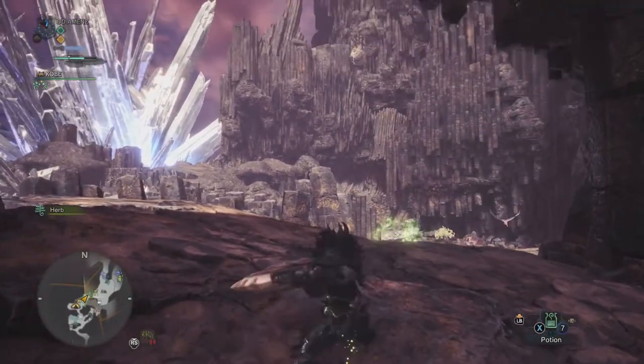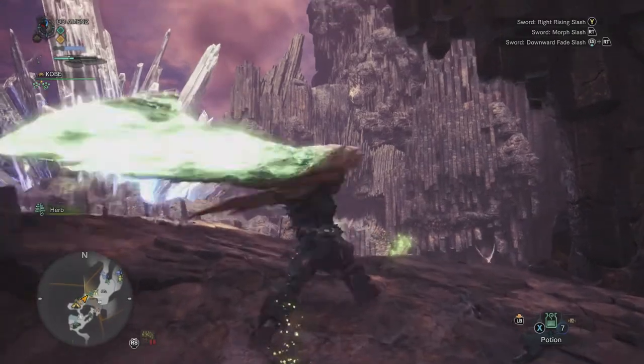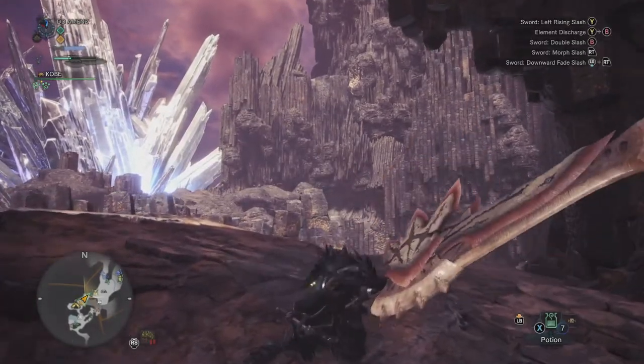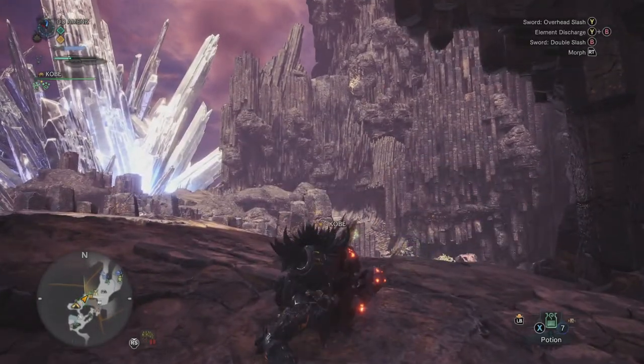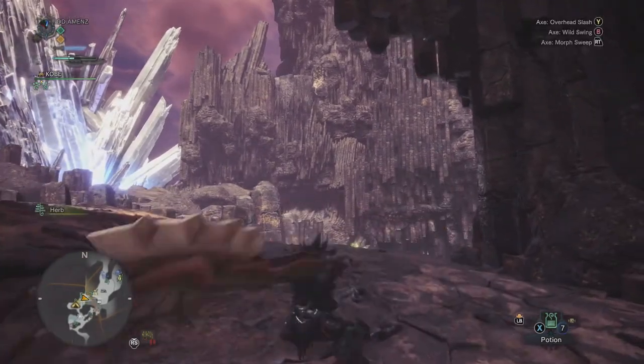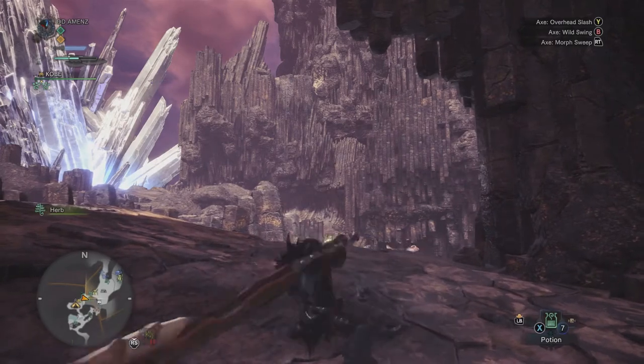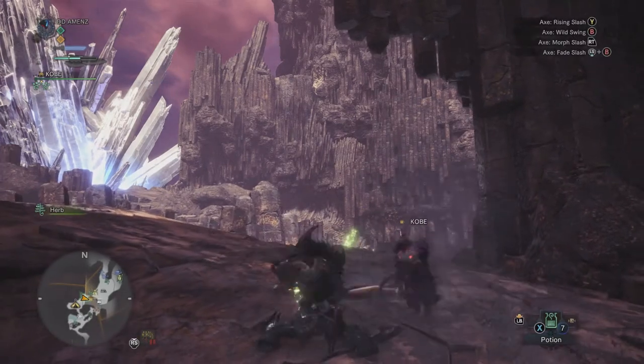You can see as I swing it, the charge goes down. So you can only use the sword mode for as much charge as you've got. Once the charge gets low, you want to switch to the Axe mode. And as you swing with the Axe mode, you build your gauge back up.